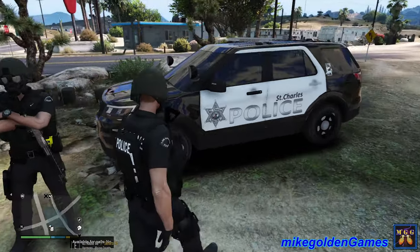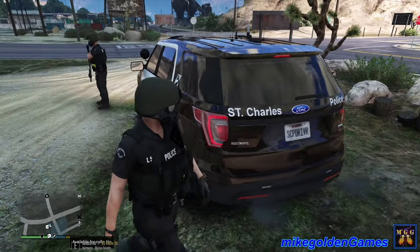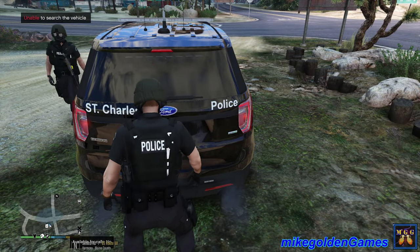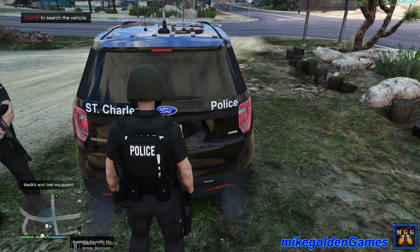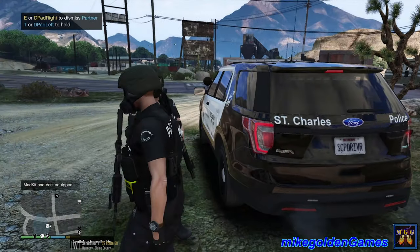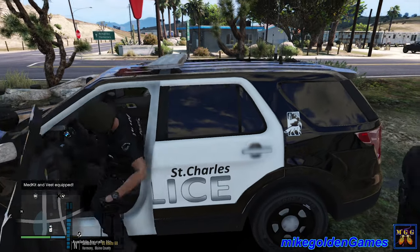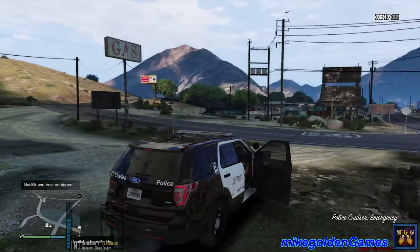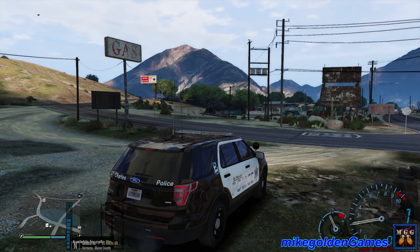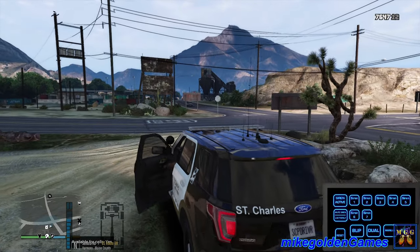Anyways, partner, let's get in the Ford Explorer here and get out on patrol. Actually, I need to grab some body armor. I still don't know what's up with that — I should get spawned with full body armor when I go on duty, but it still isn't doing that for some reason. Alright, there we go. Looks good. Hop on in and let's get out on patrol. We are patrolling around St. Charles, Illinois today. Dispatch, you can show me available.